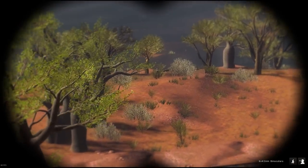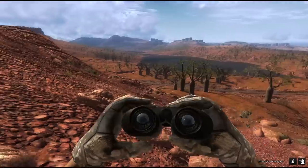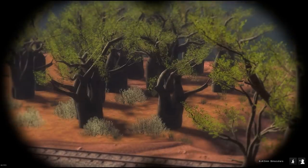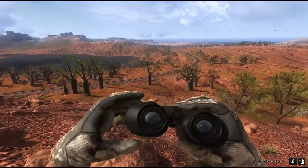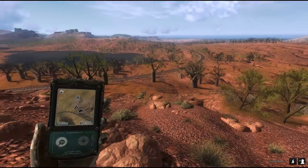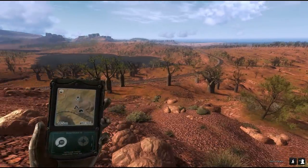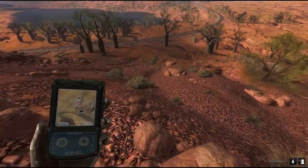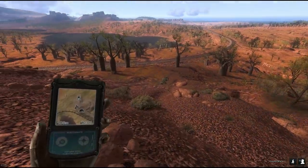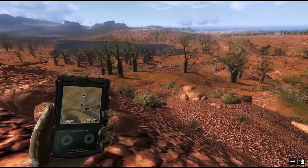You just saw a female — hopefully we'll also get to see a buck. And just to give you a bit of perspective on the size — oh, that was a buck, that sounded different. The size of the buck is roughly like a white tail, I would say. Around 100 kilograms.